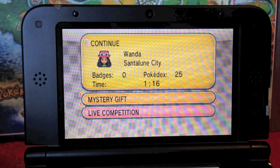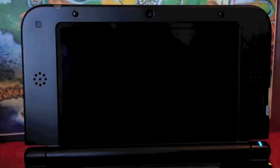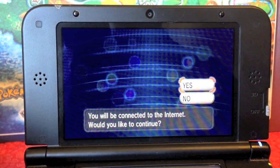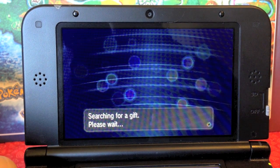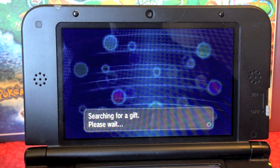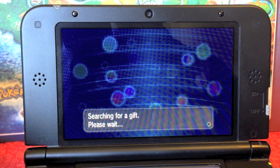Hey guys, welcome to episode 3 of our Pokemon Y Wonderlock playthrough. We're going to go get our Event Torchic — it's still within the distribution period. We will be Wonder Trading it off after we remove the Mega Stone from it, considering you can't get another one unless we restart the entire thing again.